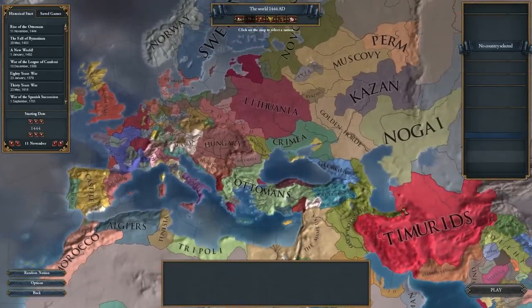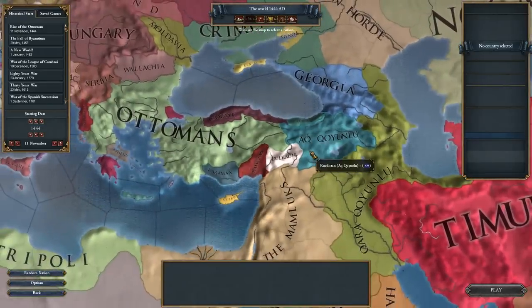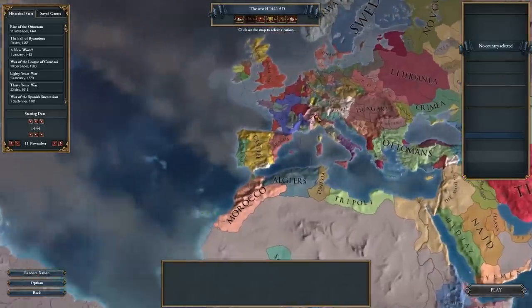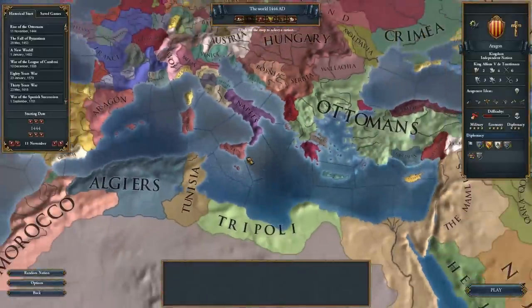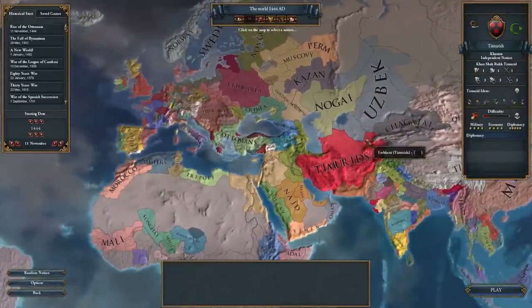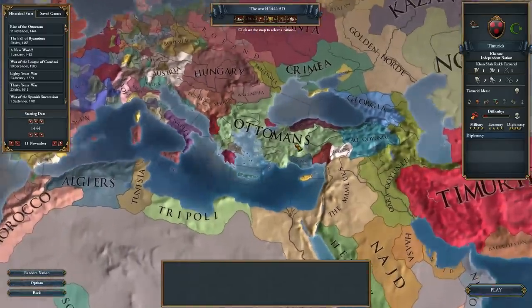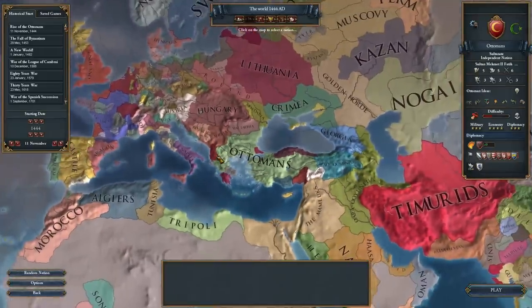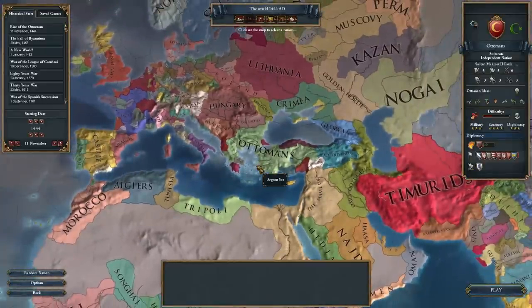I posted up on my Facebook before we started doing this Let's Play and mentioned that I was going to start doing a Europa Universalis 4 Let's Play, and got some ideas of where we can start. People gave me lots of great input — like I should start as the Knights of Malta, which is actually not independent, it's owned by Aragorn. Some people said I should play as the Turimuds. But I think the suggestion that struck a chord with me the most was to go back to when I played as the Ottoman Empire in one of my Empire Total War Let's Plays, and to relive the glory of the Ottoman Empire.